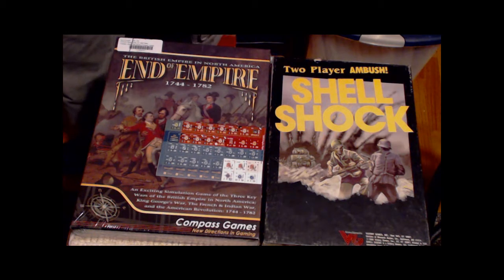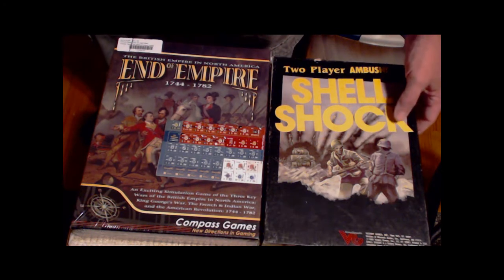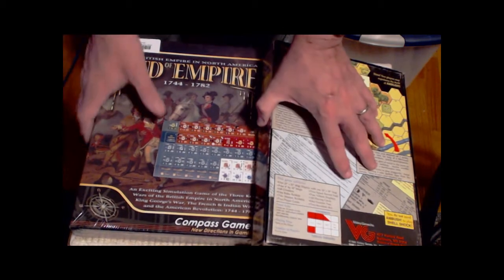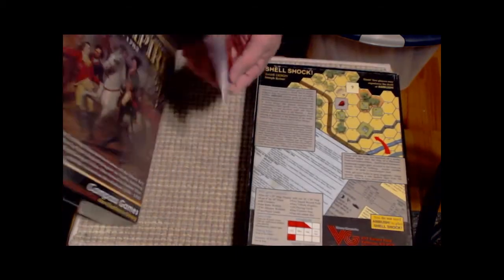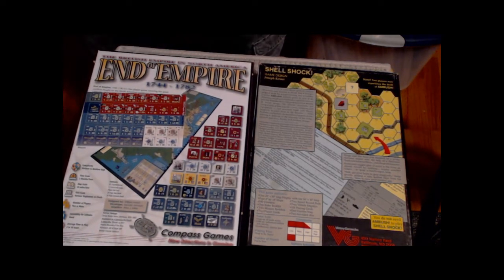The other one is an old Victory Games game, Shell Shock. It's a two-player game based loosely on the Victory Games Ambush system, but for two players. End of Empire is still in shrink and Shell Shock is in unpunched excellent condition. So that's two more that I've collected in the past couple of months.